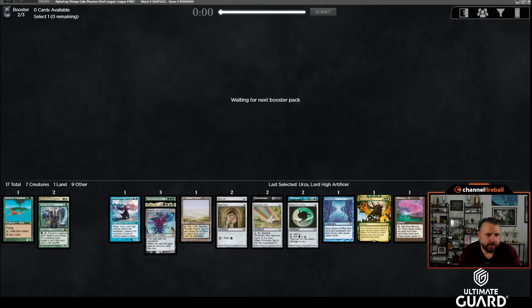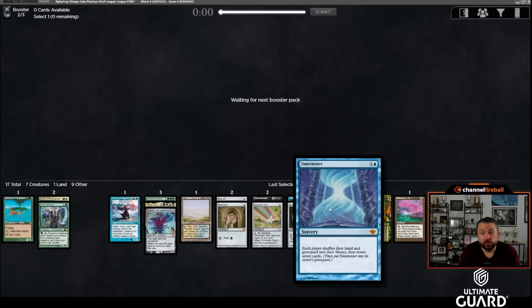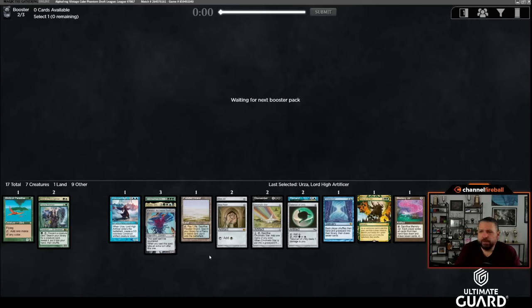There's also Reckoner Bankbuster, maybe Green Sun's Zenith, maybe Shallow Grave. I'm happy with Urza alongside double Mox, Chromatic Star, and Talisman — this looks like a solid Urza deck. Urza plus Time Twister is also great: Time Twister basically gives a win condition for any deck that can generate a lot of mana. What I like is it's great when you can make ten mana, but also great when you mulligan to five and just keep a hand of two lands and Time Twister.